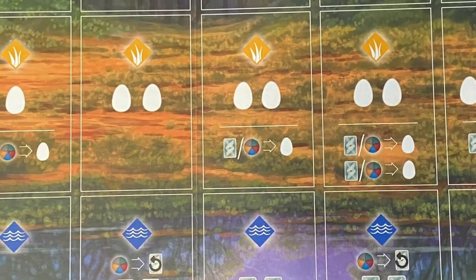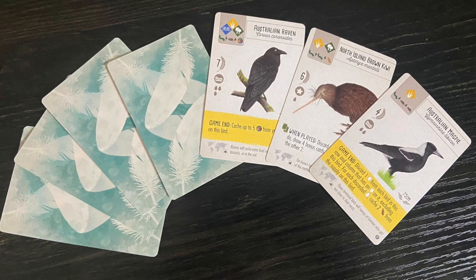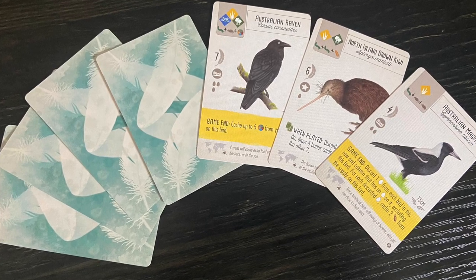Howdy and welcome back. I'm Mike, your board gaming every dude, and this is Board Games for One. Before we get started, let's get an overview of how the game works. Oceania is the second expansion to Wingspan. It features colorful, super fun, adorable birds of Oceania.